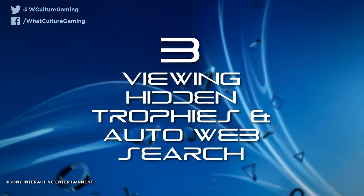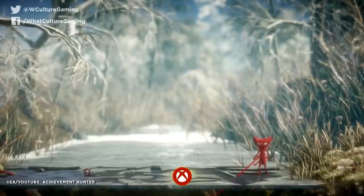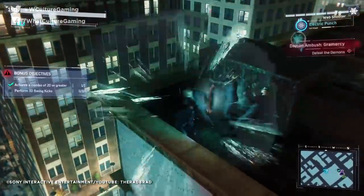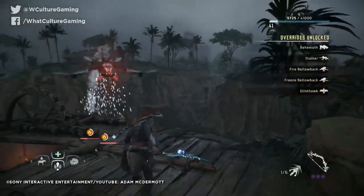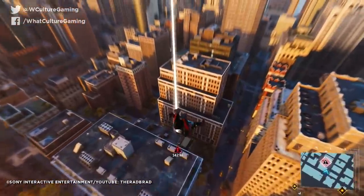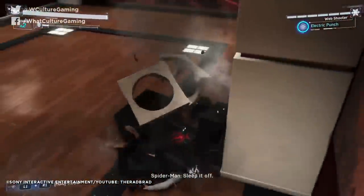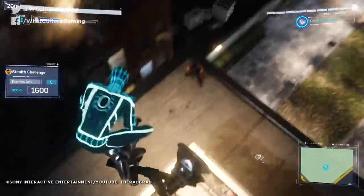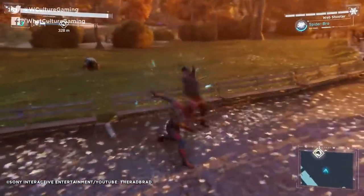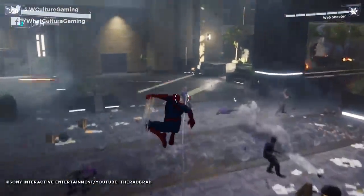Number 3: Viewing Hidden Trophies and Auto-Web Search. Sony's reaction to the Xbox 360's achievement system has become a staple across the last two generations. They added to the idea of chasing achievements with a platinum trophy, which showcases base completion of a game, and many players fell in love with trophy hunting. I will totally admit that I went a good six years of PS4 ownership not realizing that you can view hidden trophies. Often tied to story-related missions, spoilers, or genuine secrets, many assume you have to stumble upon them in gameplay. It's even worse if a hidden trophy is missable, meaning you'll have to play through the whole game again.